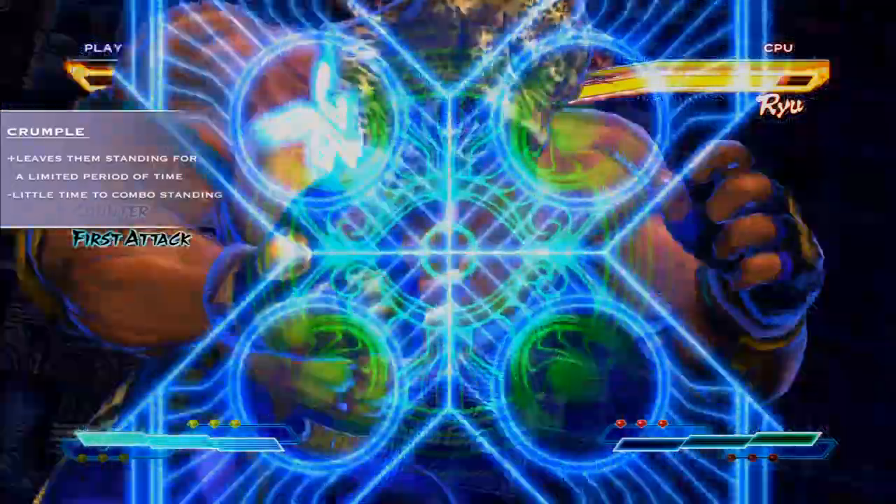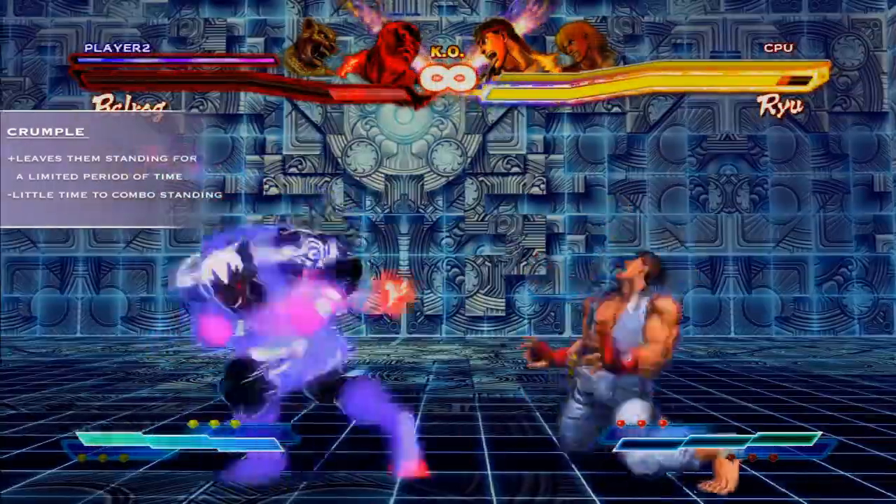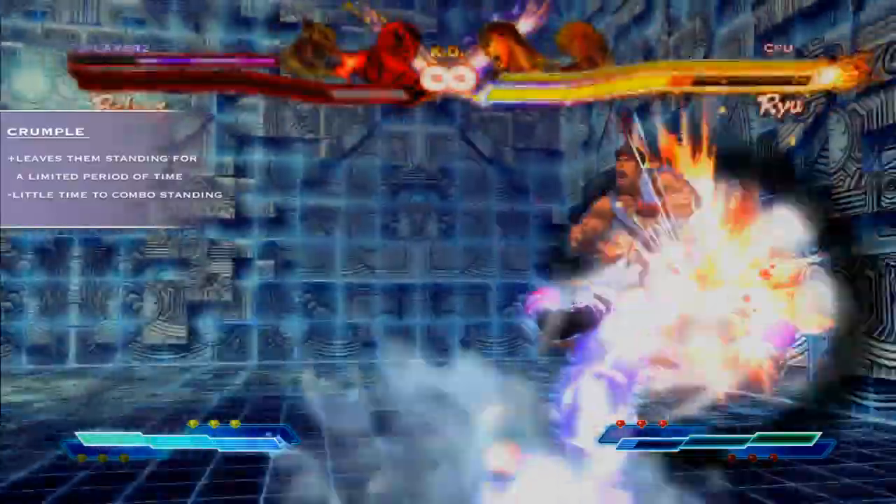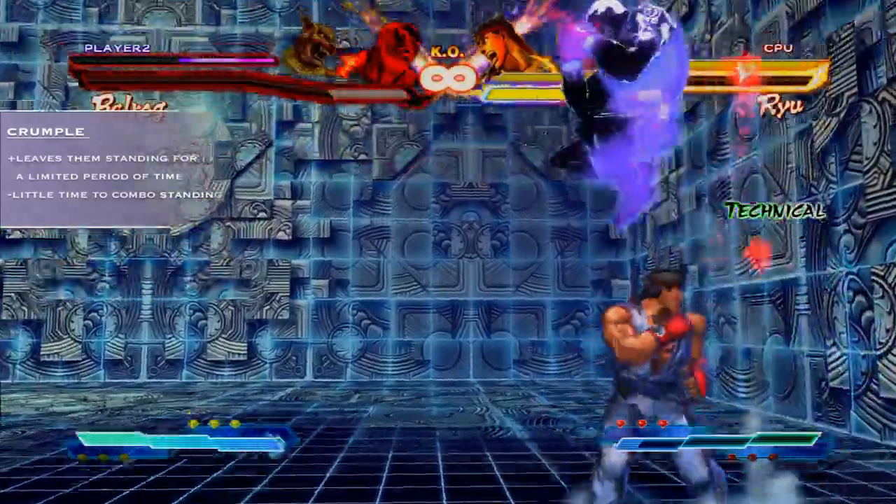Crumple is similar to stagger as it gives you a huge window for attack, but in the latter end of the state the opponent will be airborne. So you'll need to recognise how far along in the animation they are so you can do the appropriate combo.